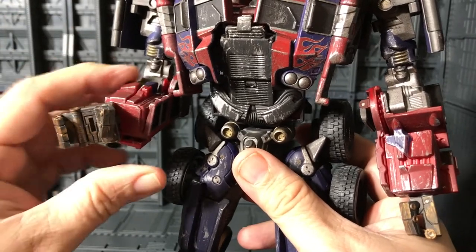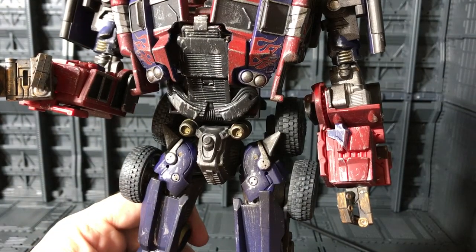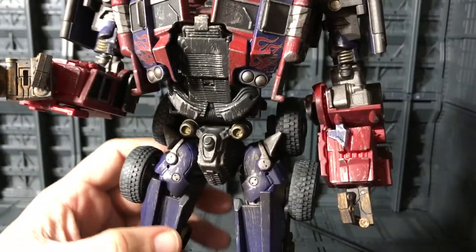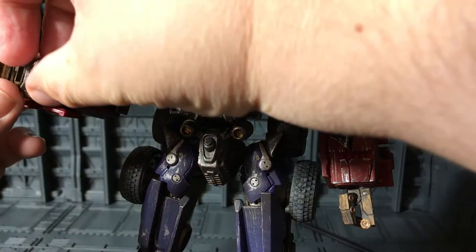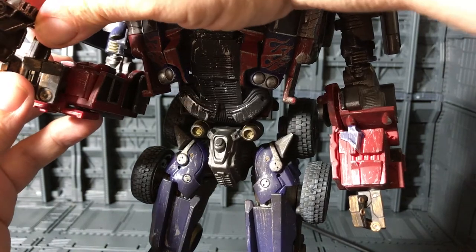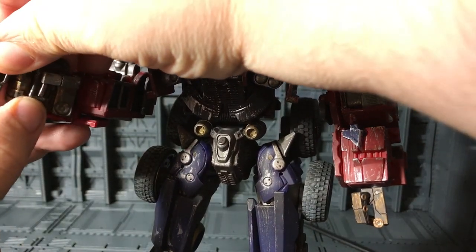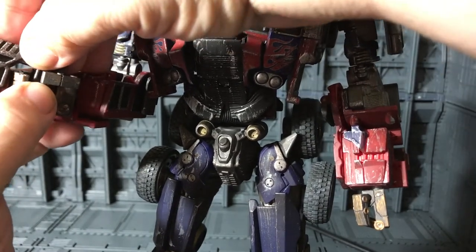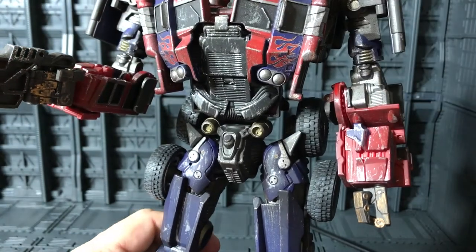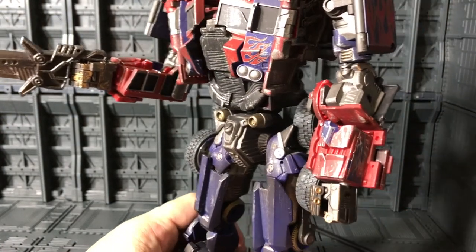To attach the blade, it's kind of like an MP series — you need to open like that. You see they have a little peg right there. That means when you put the blade, what you need to do is kind of try to slide this — put the thumb like that, and try to slide this a little bit, move the finger like that, and try to tab the blade in. Sometimes it's not too easy. Trying to tab the blade like that, and you have the blade already connected in one of his hands.